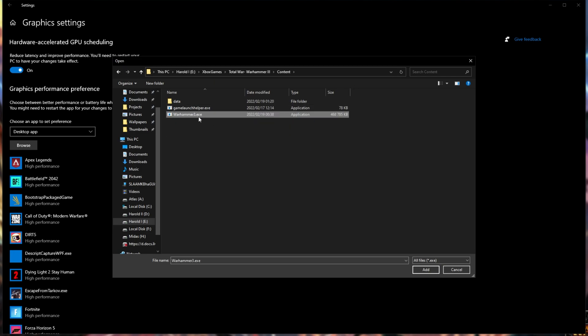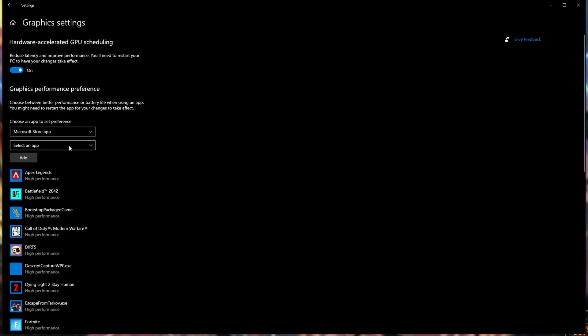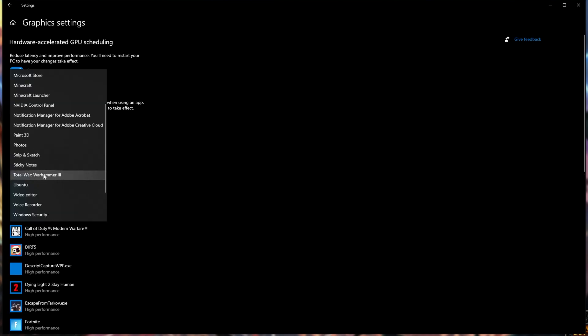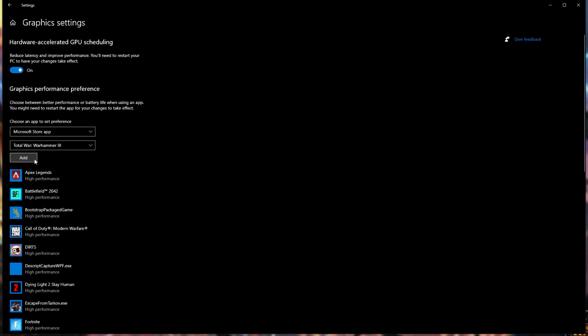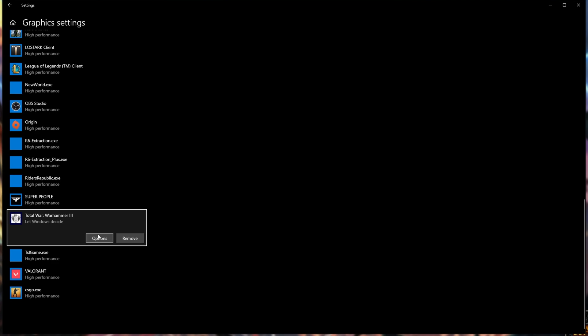After clicking OK, it should appear on the list. If you installed it on the Xbox Game Pass, select Microsoft Store app from the drop-down here instead. Then from 'select an app', scroll down and click Total War Warhammer 3, then click add. Both ways should get it added to the list. Click options and choose high performance, then save.